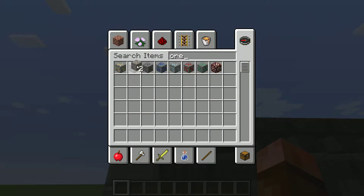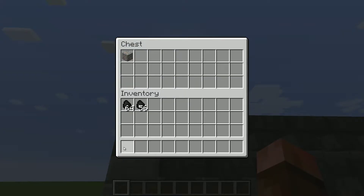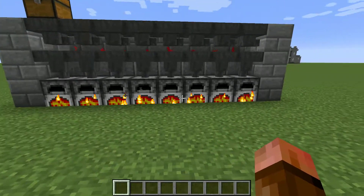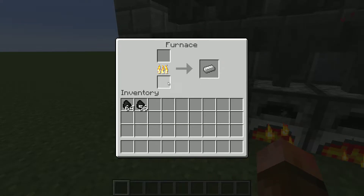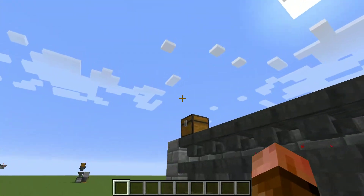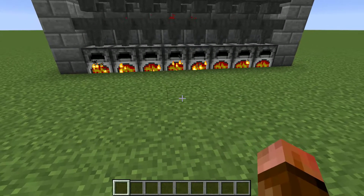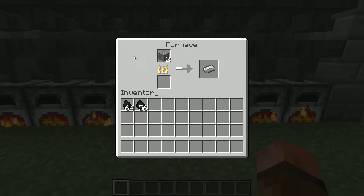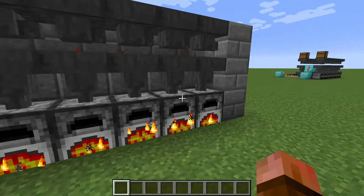Get some iron ore here, stick it in this chest. You can see we have distributed one ore to every one of these furnaces. Now that was obviously a bit of a waste because I had a full piece of coal in there. But it works just as well if I take a whole stack and drop it in there. So you can see we are getting one piece of iron ore every mysterious cycle, which I'll explain in a moment. And the amount in each furnace is always equal.